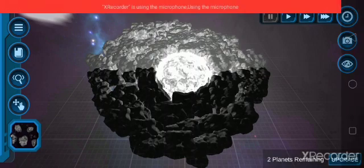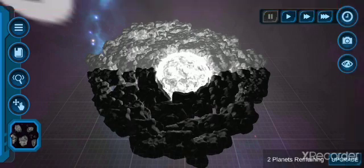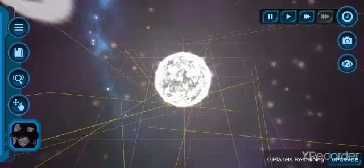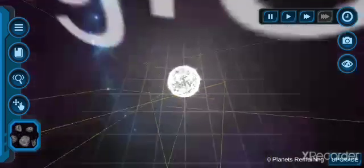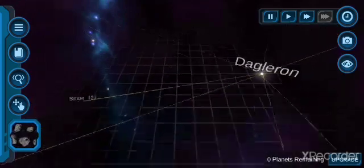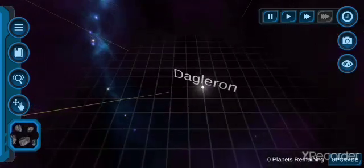Hey guys, now I am going to make a huge one. This is what happens if you make a small one — see what happens, it performs. Those planets will appear; some planets will appear and go everywhere.